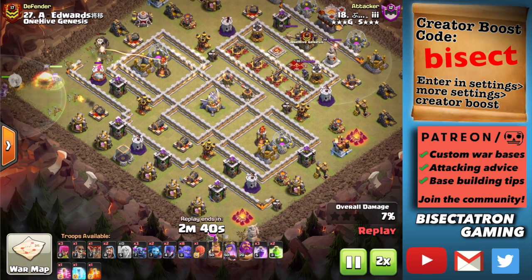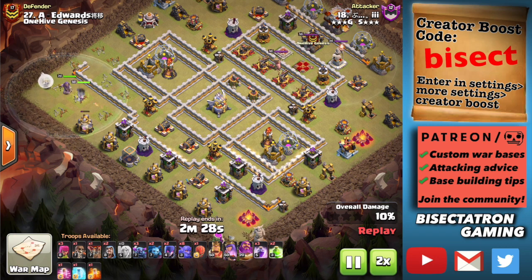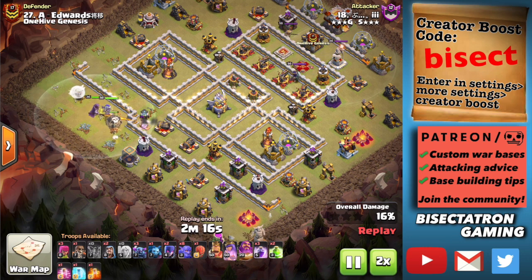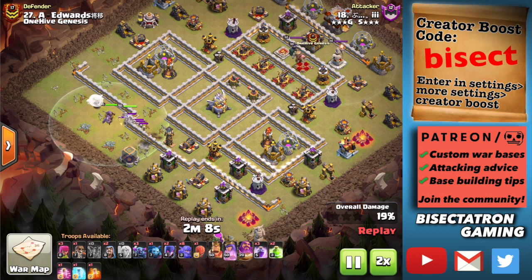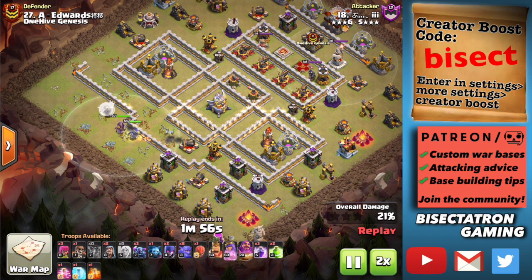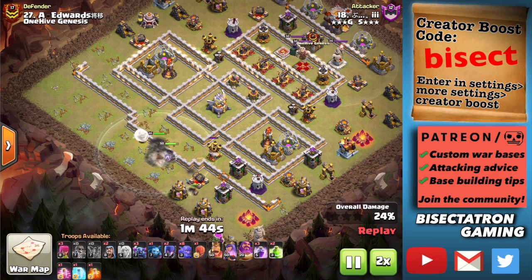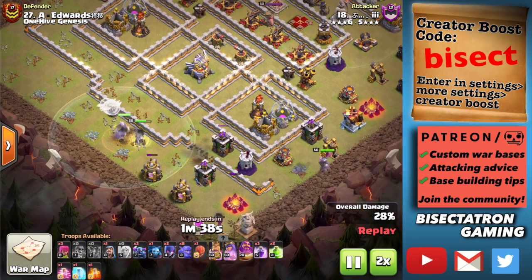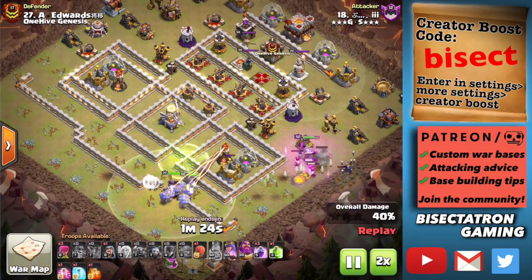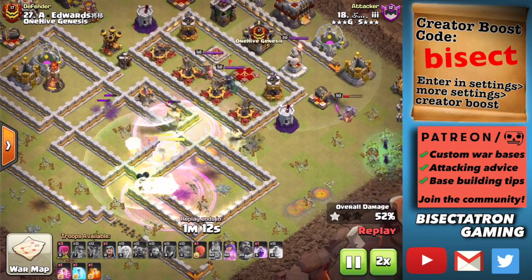Let's fast forward a little bit as this attack gets set up. This is an example of how the headhunter is not going to be effective on any attack like a Pekka-bowler or Yeti smash — any type of smash attack where you're sending in a huge kill squad of troops with basically all your heroes. The headhunter is not going to do much because the troops are going to take it out before it can lock on to your heroes. As the troops move into the base and the CC is lured, the headhunters in the CC are not going to be able to get out and do anything — they're going to die with the rest of the troops.